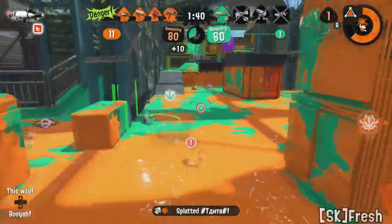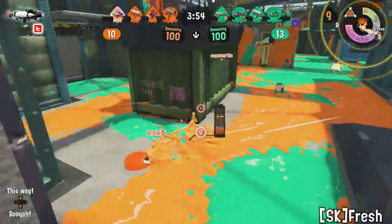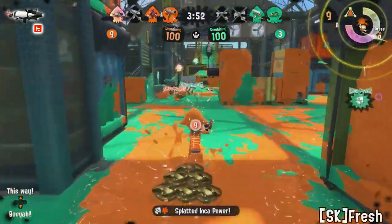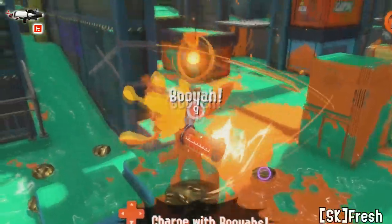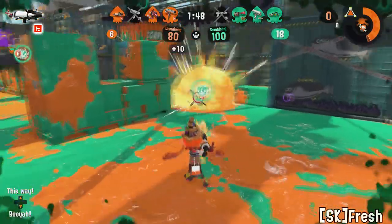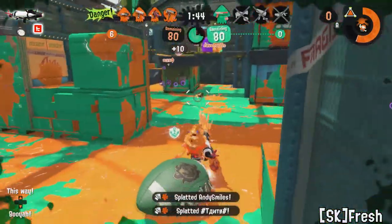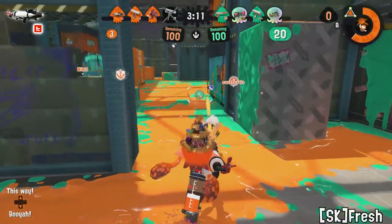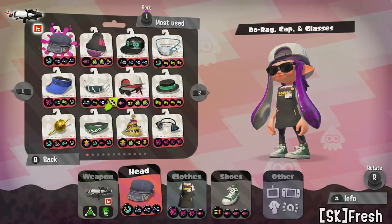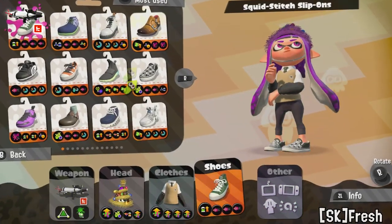Do you want your opponents to suffer? Because if so, we offer you the Kensa Splattershot Pro. With the most bodacious special out there — the Booyah Bomb — you'll be mowing down targets with ease. And we haven't reached the splat bomb yet, the most overpowered bomb of all. And don't forget, your weapon is a three-shot kill without the MPU, and I don't think your opponents are going to be forgetting about that one.